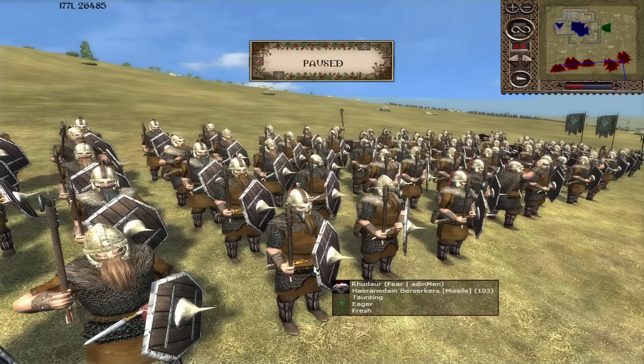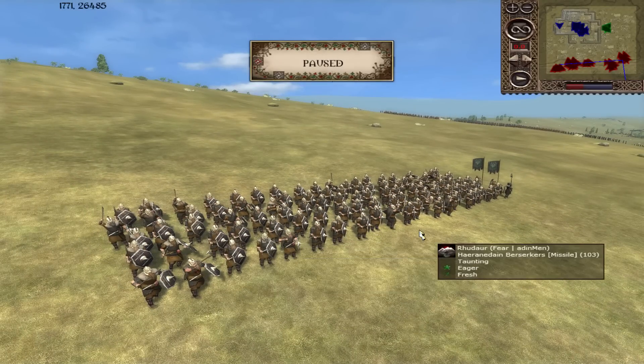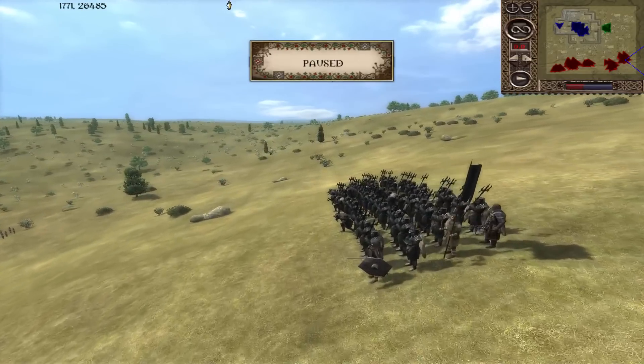One of the bodyguard units for Rudauer, the Pranodine Berserkers — another throwing projectile unit with throwing axes. Then they get into melee as an armour-piercing shock troop as well, with a shield. They're fairly multifaceted, though melee defence and armour are ultimately a little bit lacking. But that's the trade-off you expect with Rudauer.